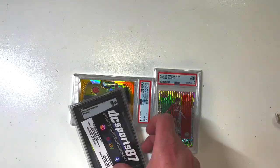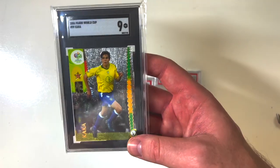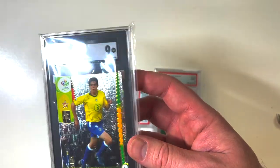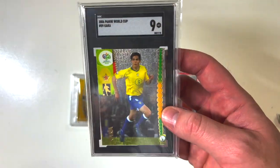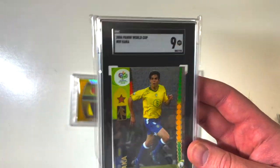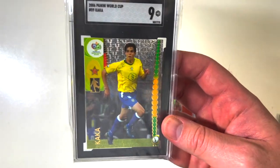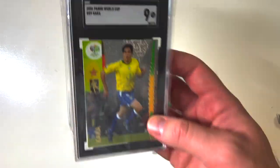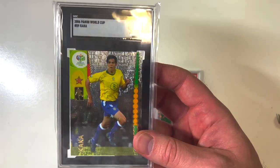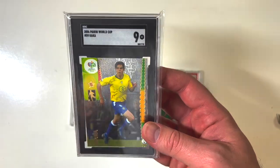Look at this 2006 World Cup Kaka card. This is one of the first items I started to PC — the 2006 World Cup. I've got a few of the Kaka cards already, nine mint, but if I see it at a good price I like the cards. Think about how many real stars had their rookie World Cup debut in that 2006 World Cup — Messi, Ronaldo, Zlatan, the list goes on. Here's a Kaka, nine mint, and those foil cards just look so nice.